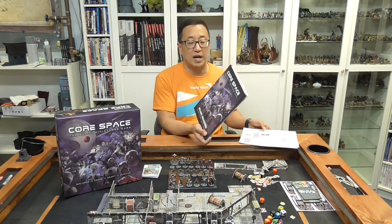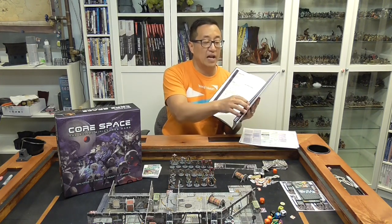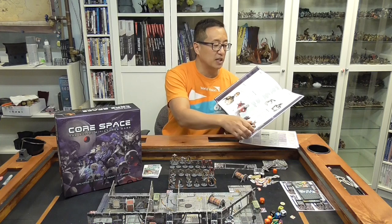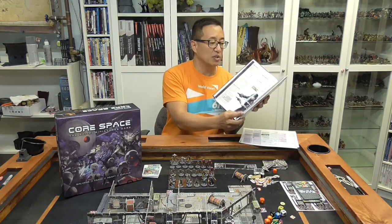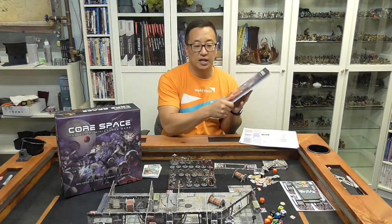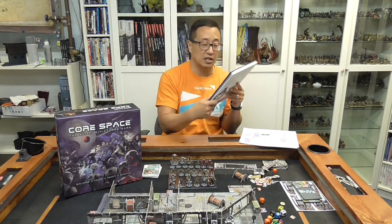Hopefully this was helpful in giving you an idea of the rules and how the game plays. It plays relatively quickly. I was daunted by how thick the rulebook was, but you're really only reading the first half. Different from other games, a lot of the fluff is toward the back — covering characters' backgrounds and the lore of the purge. The rules are at the beginning, and after a couple of games I felt like I had most of them down.